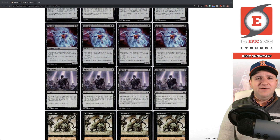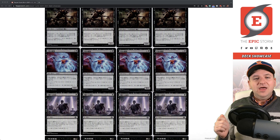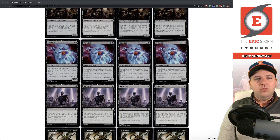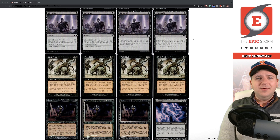Vile Manifestation is basically a better version — it gets +1/+0 for each creature in your graveyard and cycles for two. It's an uncommon that's never been reprinted at common. I picked these up at 20 cents each thinking if it ever gets downshifted, this would become a staple — I'd definitely play at least four in the sideboard, if not some in the main deck. I'm hoping a future cycling master set downshifts it.